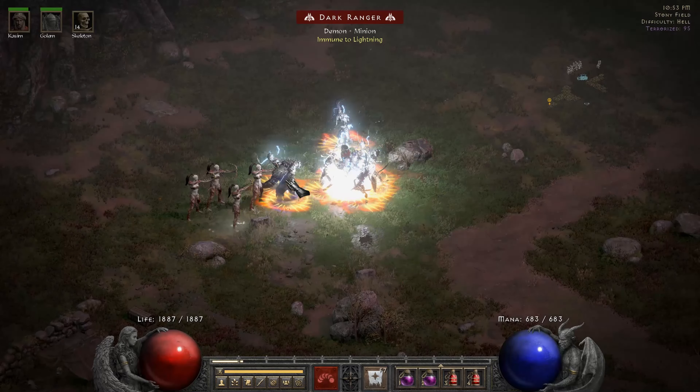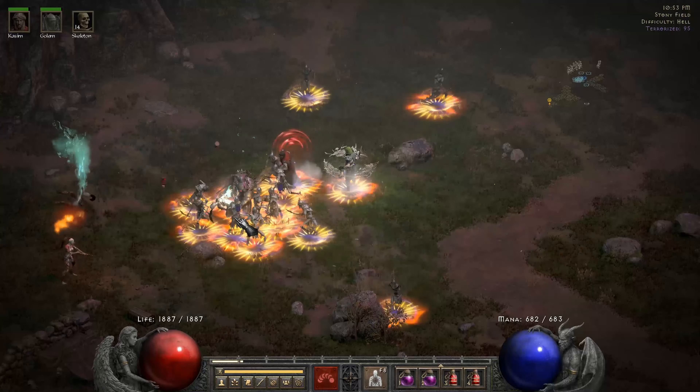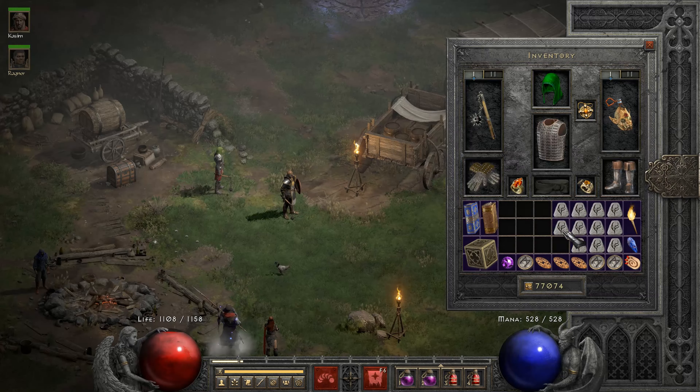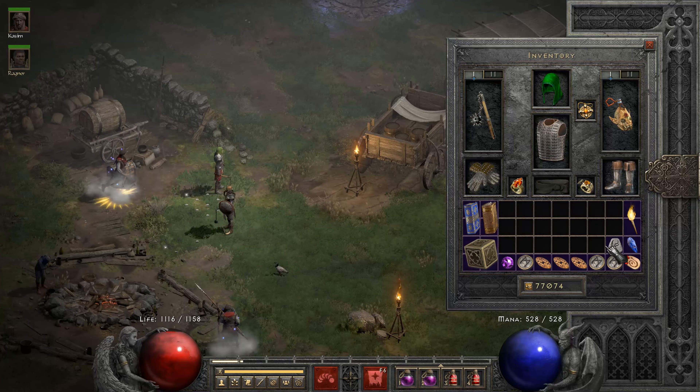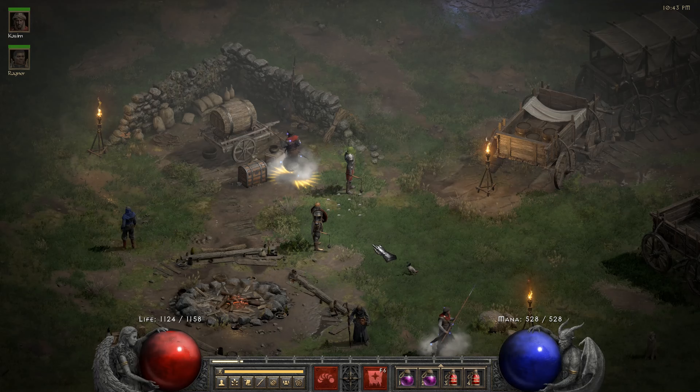I finally made it — Enigma! I was able to find a really good deal: 22 Ist runes for the Ber rune, which is quite fine. Normally they want at least 24, or sometimes even more if they're completely crazy or want to wait really long for their deal.